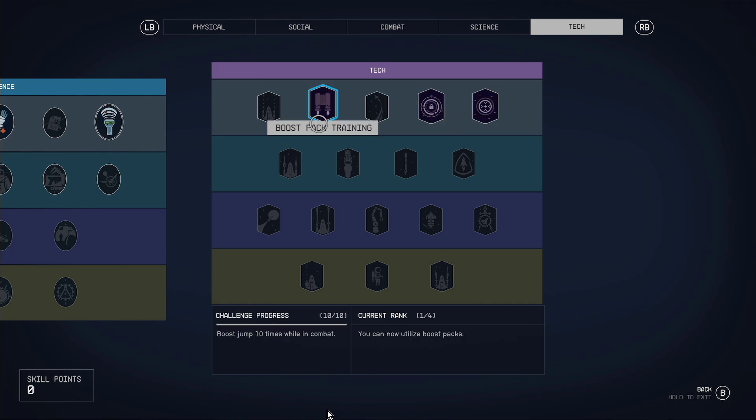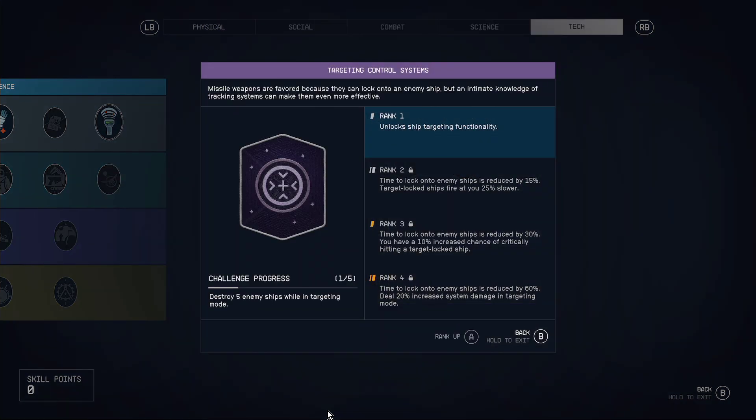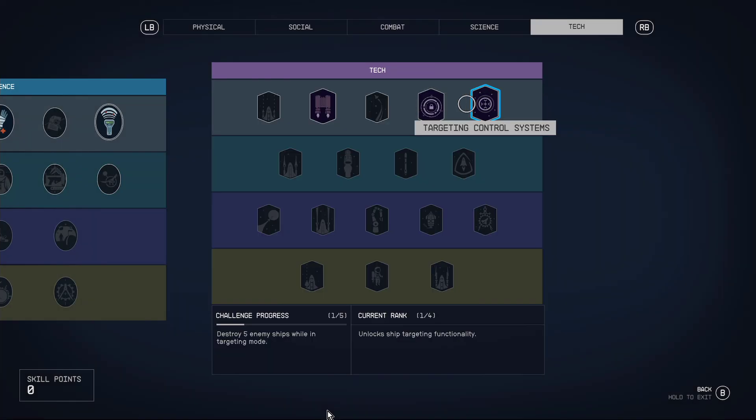In the tech tree, boost pack training is essential - you have to have it to use the boost pack. Targeting control systems is important if you want to be in situations where you disable ships, then board them and take them over and steal those ships. It's also a fun addition to ship combat, so I would recommend you have a play around with that one.